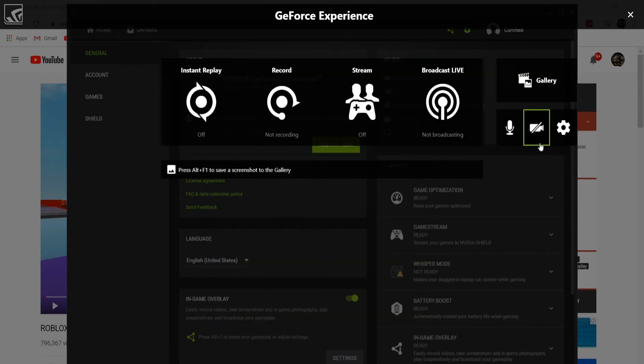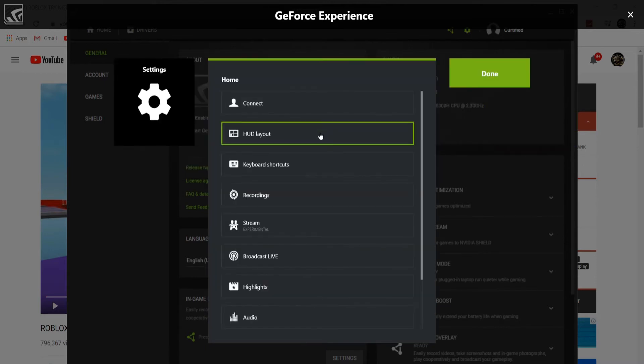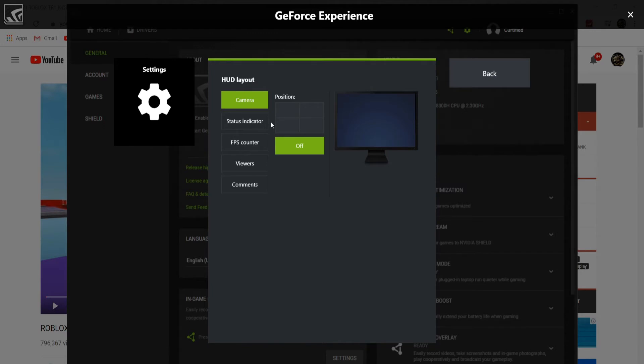In Settings there's also HUD Layout. If you want a face cam, you can turn it on and choose which section of the screen you want it in. There's also a status indicator and FPS counter you can add. If you're streaming, you can display viewer counts and comments — super easy.